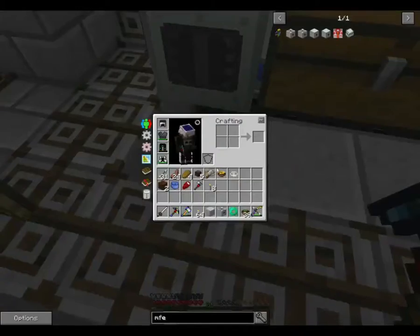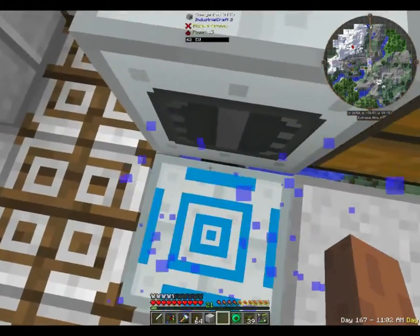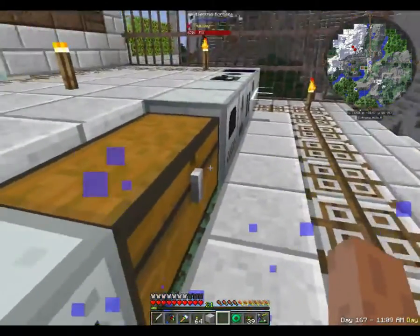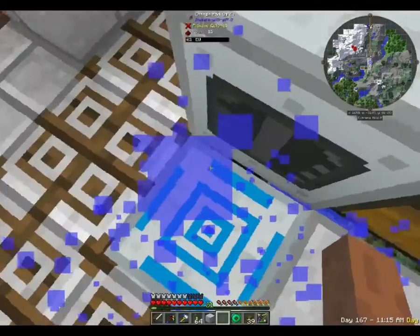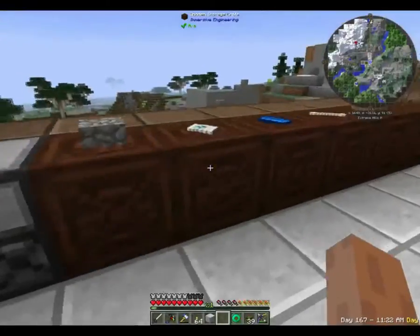The longbow boots are working again — that's fantastic. Famous last words. We're now charging our nano suit leggings. This will completely drain our capacitor over there, but that should be more than sufficient. So we should now have a good supply of power.